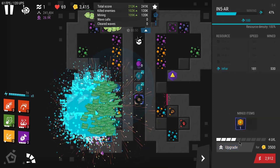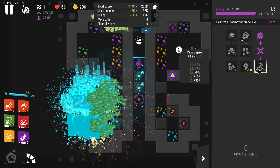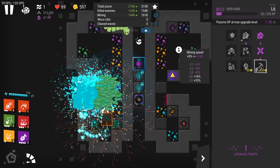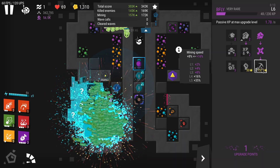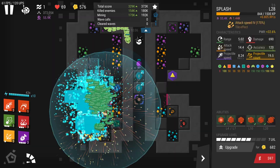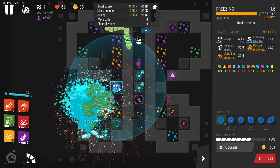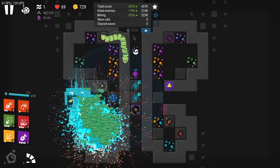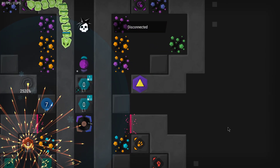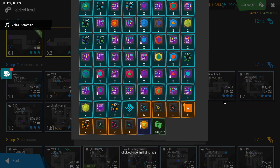Then I go for miner level 5, splash level 7, some extra speed from the core up to level 4, which is pretty cheap — the last level is expensive so you won't have enough coins. Then I get splash level 8, and freezing up to around level 7. Remember, you just play until 10:40 in-game time, then you just end the game, collect everything, and repeat.